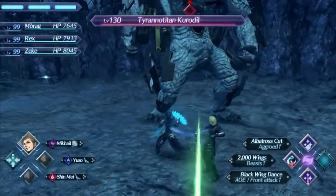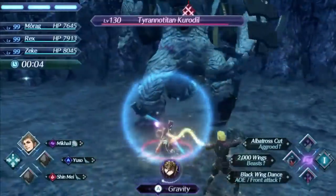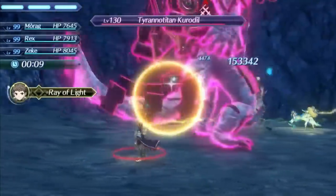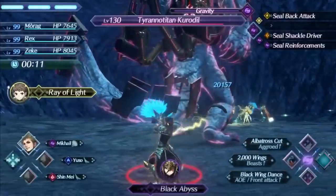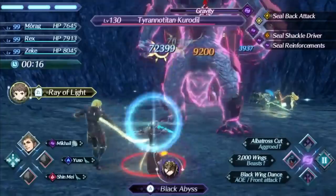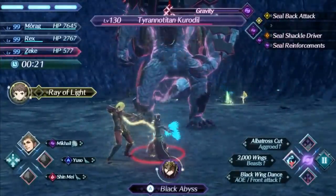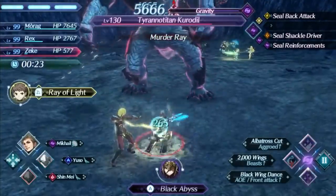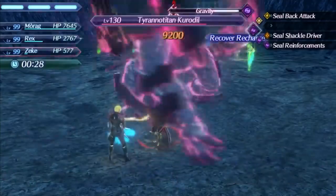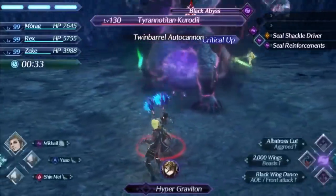In practical use, Albatross Cut does more damage when an enemy has you aggroed and Black Wing Dance does more damage when you attack an enemy from the front. Those are both very easy conditions to meet, making Morag's arts against any enemy pretty powerful overall. Mikhail is also Dark element, so he's completely immune to Doom — meaning you can walk over and save your allies from ever getting hit by Murder Ray and resist it entirely, which is a very nice benefit.